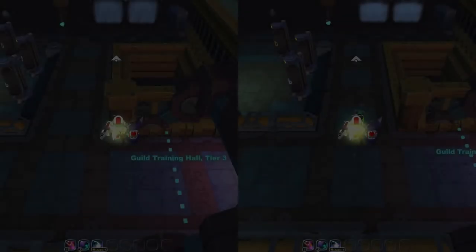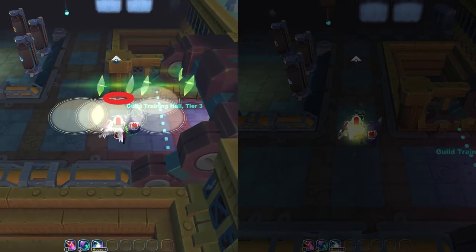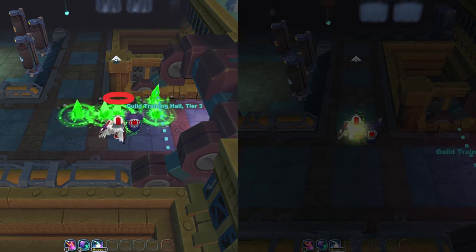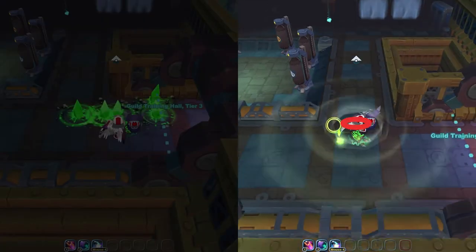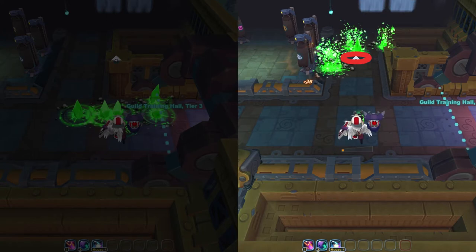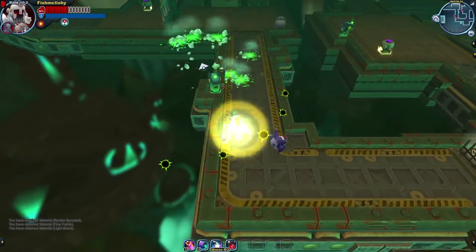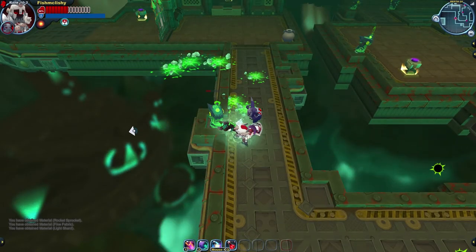For example, consider how long it takes for the long range crystals to fall versus the short ranged ones. With the short range charge, the flare finds the wall right away, so the crystals appear almost immediately. With the long range charge, there's a full second of waiting before the flare hits its max range and the crystals decide where to fall. This invisible flare is also small enough so that you can shoot it past an enemy and have your charge go all the way behind it.